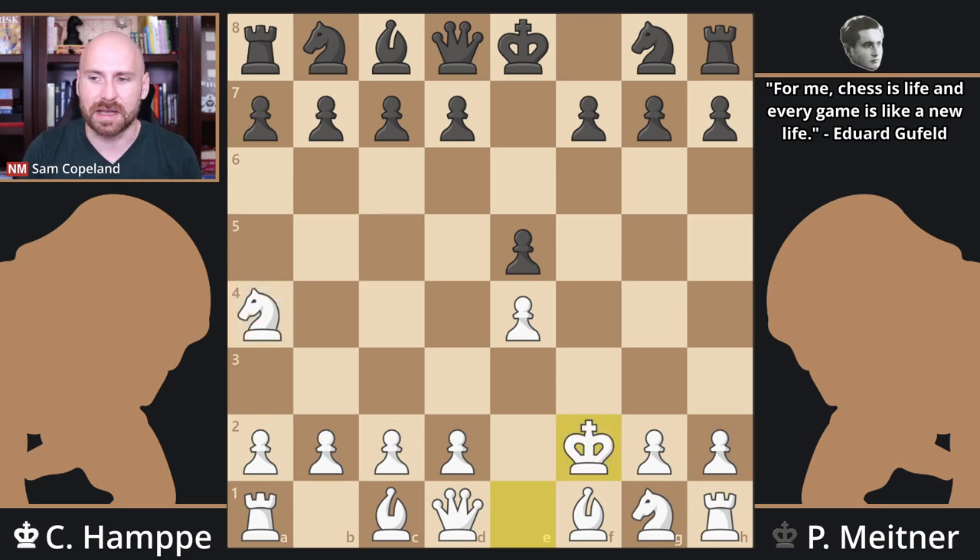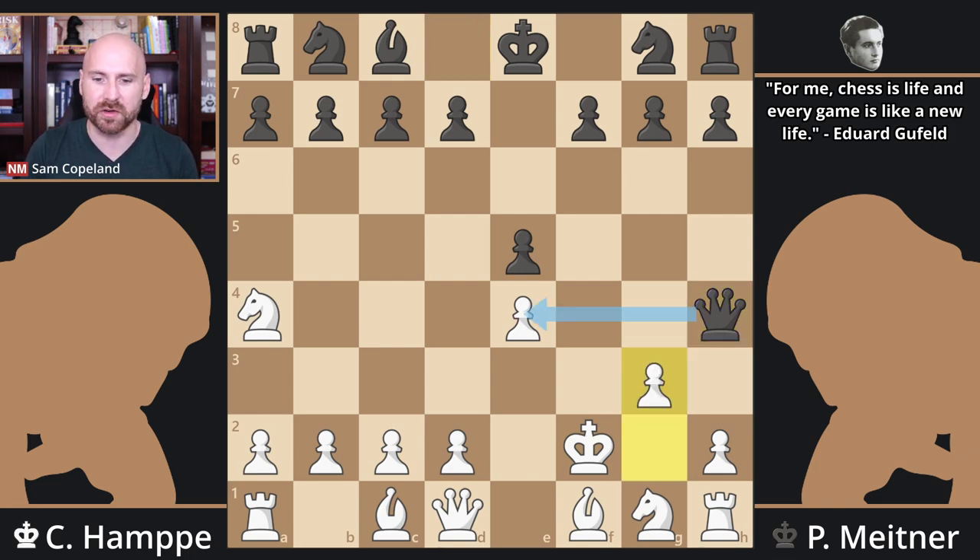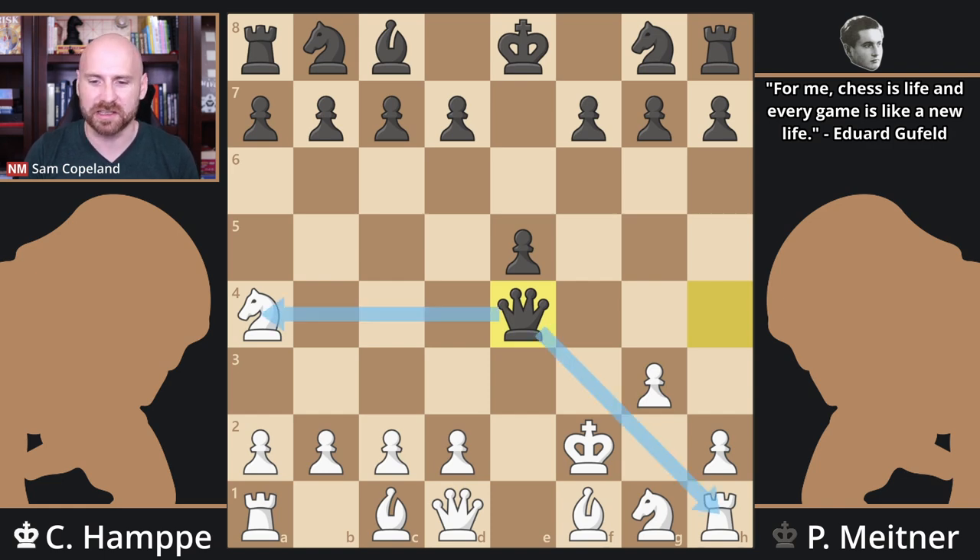So king takes f2 — you don't really have a choice. Queen h4 check. Now in this position, one line that I really enjoy is g3. We're obviously hitting the pawn over here on e4, which is a big point of the sacrifice of the bishop on f2. In this position, queen takes e4, and we have a fork — the rook and the knight. You might be like, well, that stinks. White can basically resign, but it's not nearly that simple.